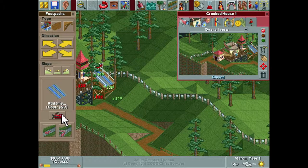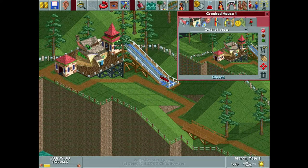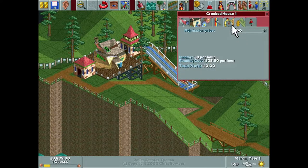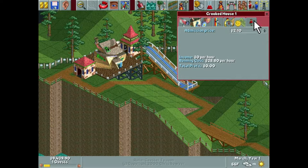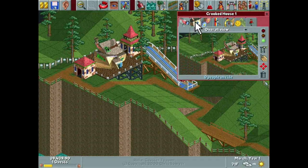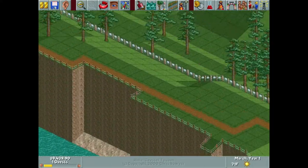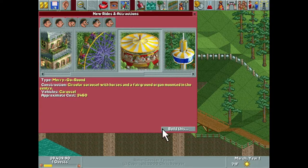If we start that one earlier, this should connect right there — perfect. The silence is already driving me nuts, so I think the next thing we're going to build is a music ride. I don't get how you test a crooked house since no one walks through it anyway. We've got 215 excitement on that, maximum capacity five guests — that's kind of small. Let's get a merry-go-round to get some music in this park.